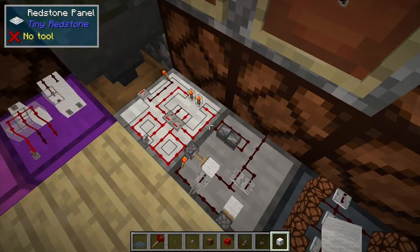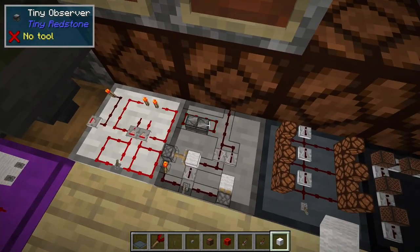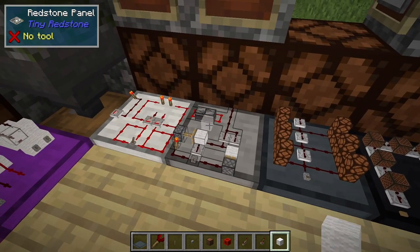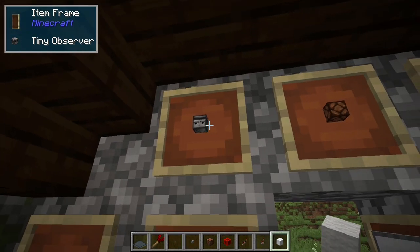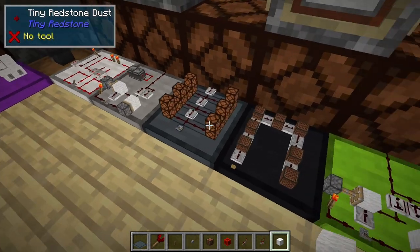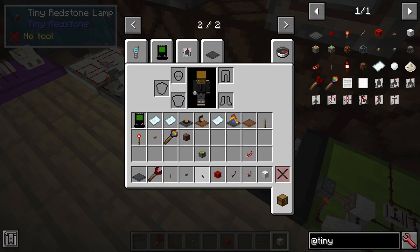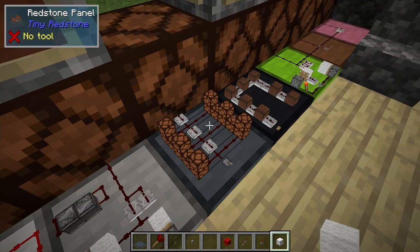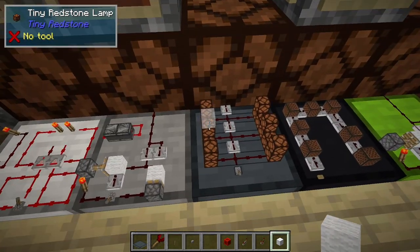And then of course the observers, just like the vanilla observers. These two are facing each other so they're giving us a fast pulse, but they will output a pulse whenever the block that they're facing changes or if you place or remove a block. And of course they're super cute. Tiny redstone lamps — they're just like vanilla redstone lamps except each one will give us an output of one. So you can control exactly how much light you want your panel to output. A regular redstone lamp gives us an output of fifteen, so you would need fifteen tiny redstone lamps to output the same as a regular vanilla lamp.